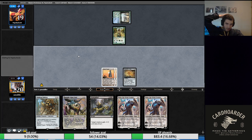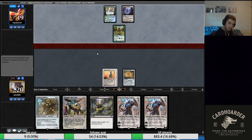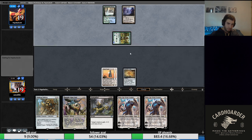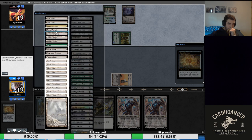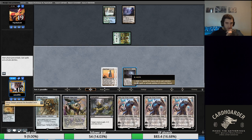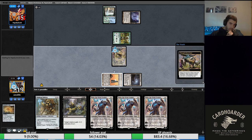Would have been great to draw Urza's Power Plant or Urza's Mine there, but we can't always have the nuts. Drawing two Karn the Great Creators is not exactly what I'm looking to do. Could be punished by playing out this Thought-Knot Seer but I think it's correct. They have Dismember here — wow, okay, good play by them.